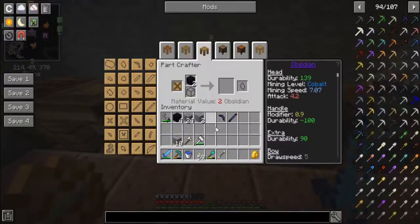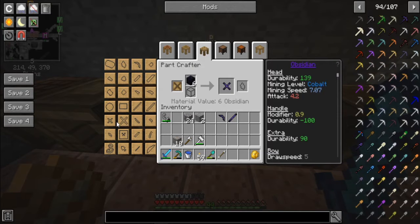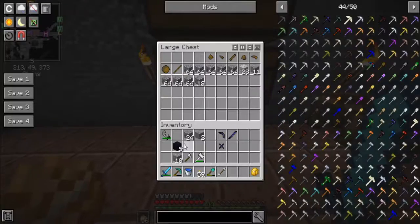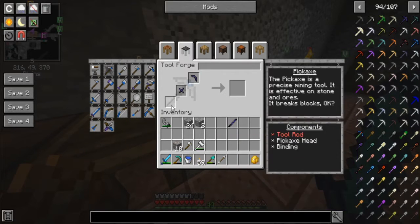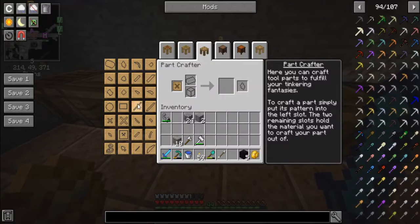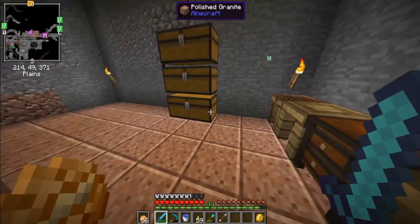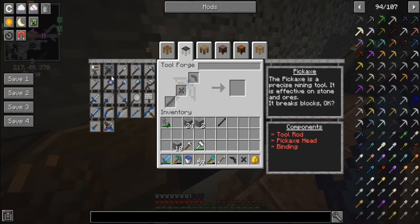Obsidian binding — we actually just want this one. Boom, perfect. I'm going to put all that down there. Wait — it's just a regular obsidian tool rod, not a tough tool rod. There we go — obsidian pickaxe! I could also make a lumber axe or shuriken. The slime-based tool is what I want eventually — it needs a slime tool rod, cobalt pickaxe head, and ardite binding. I have no idea what ardite is, but I'm sure I'll find out.